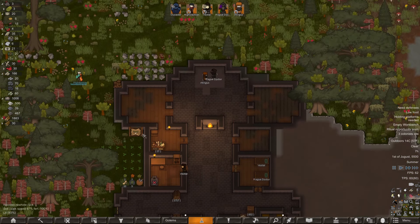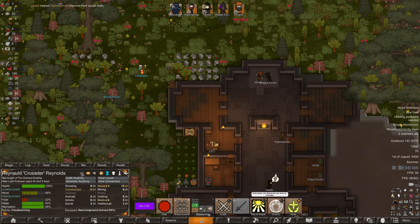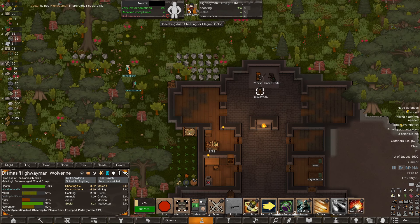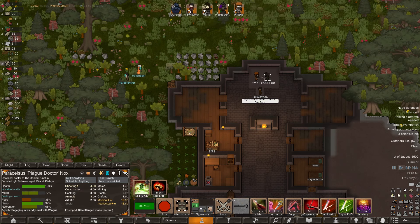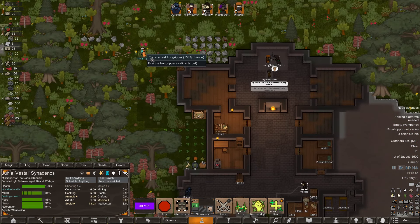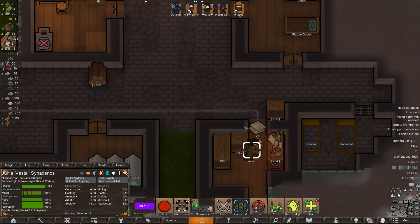I guess we should probably just give them the stuff. Do we have anyone in this colony who's actually decent at social? Someone has a whole three — because he's talking to the people who are dueling. She's not doing anything, go ahead and give them the hill root. Don't arrest them.